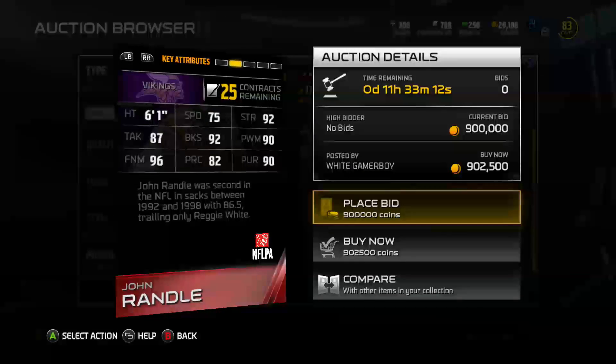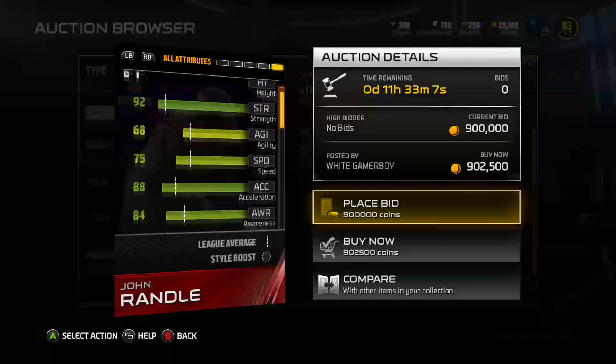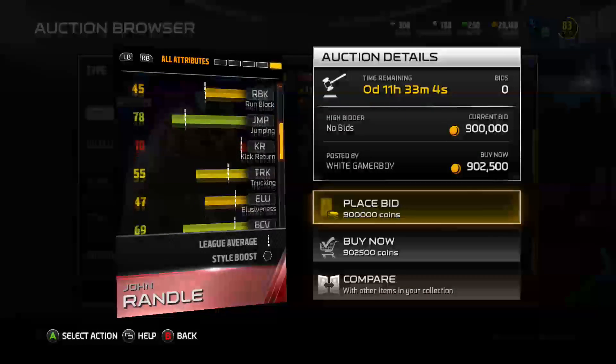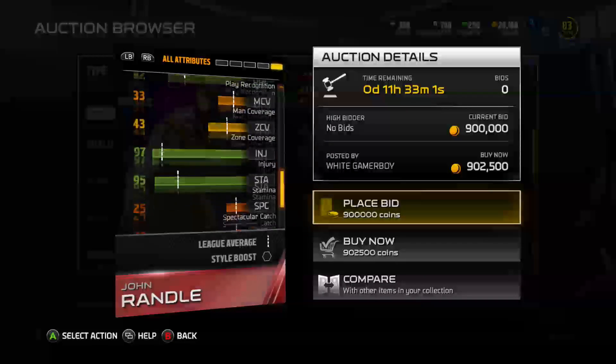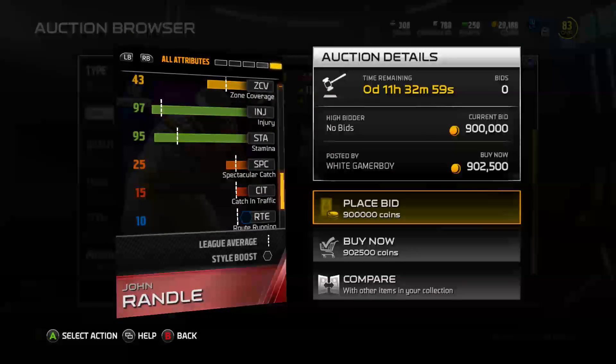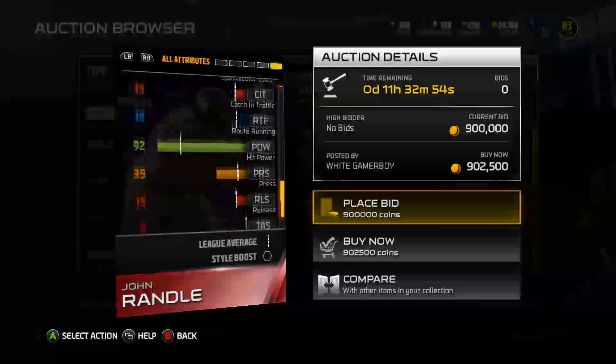That power move and finesse move is going to be deadly. He's got 75 speed, 92 strength, 87 tackling. His injury and stamina is 97 and 95. Hit power is 92. This is a really good card it looks like.